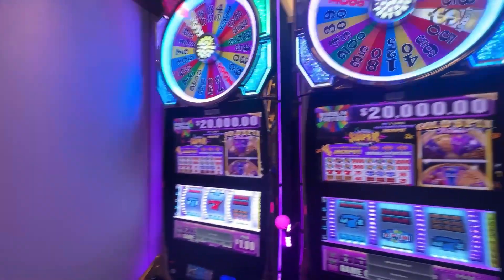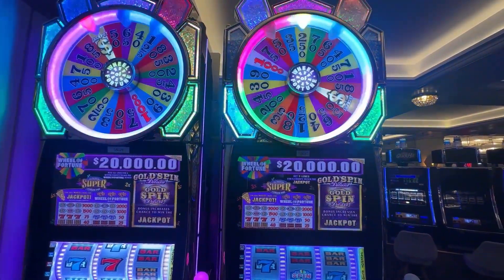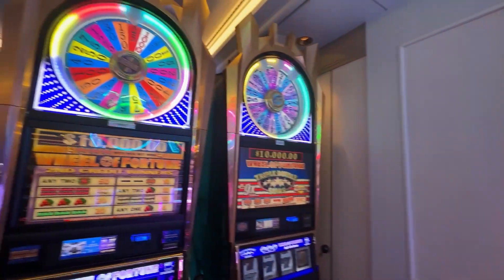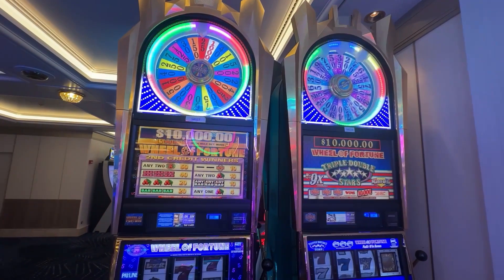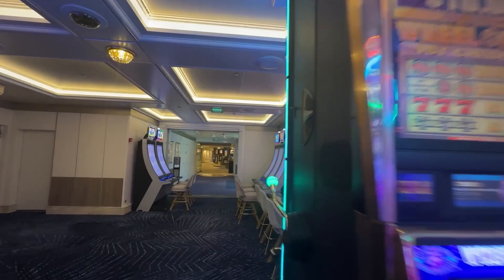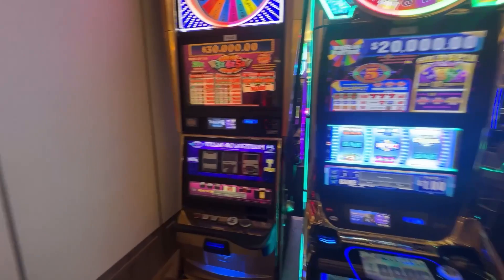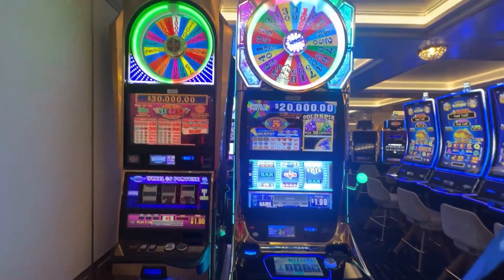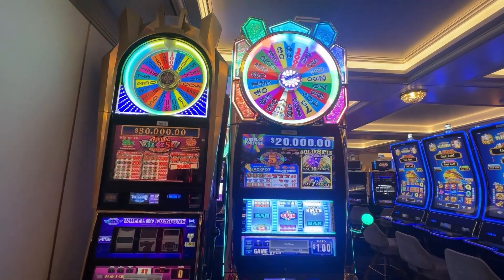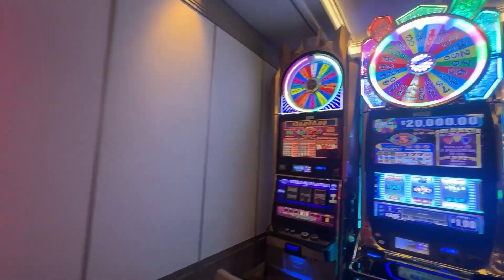Behind that are two more Wheel of Fortunes with the twenty thousand dollar jackpot — those are the one dollar denomination — and a Wheel of Fortune with a ten thousand dollar jackpot, also one dollar denomination. On this side we have one with a twenty thousand dollar jackpot and one with a thirty thousand dollar jackpot, both also one dollar denomination.